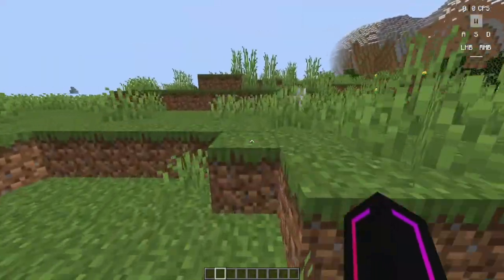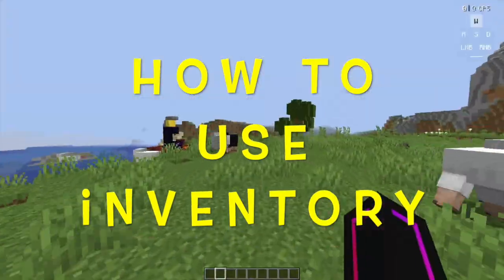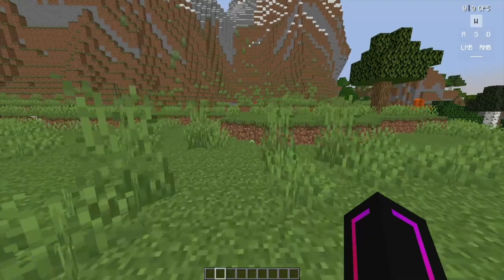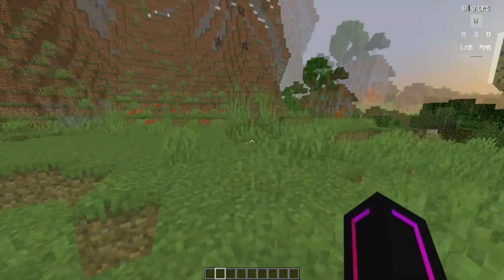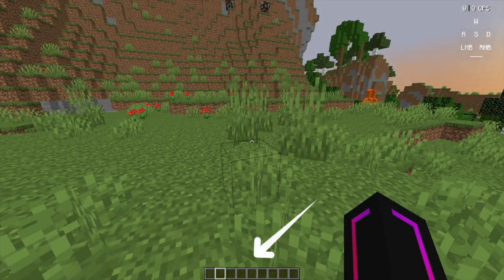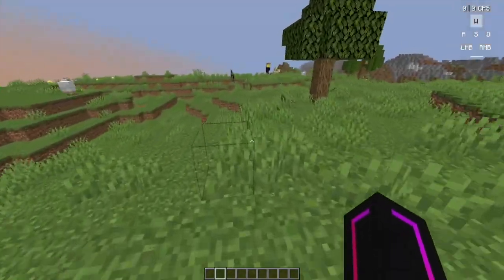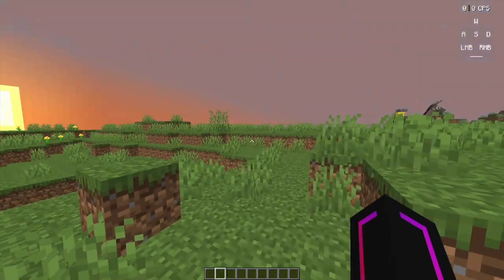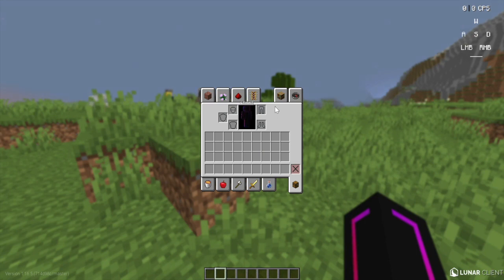Now let's discuss how to use your inventory. The inventory is where you store and get your items from. The creative inventory is what we will be discussing today. If you look at the bottom of your screen, you will see a bar with eight slots — that is called your hot bar. It's a small storage area where you can store items you frequently use. If you press the E key on your keyboard, the inventory menu will pop up.